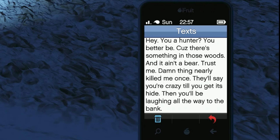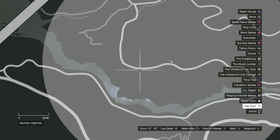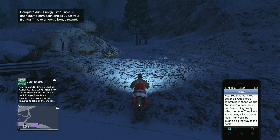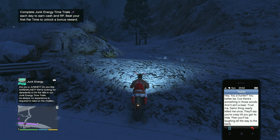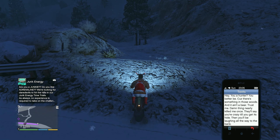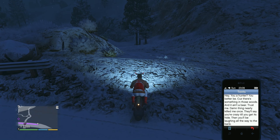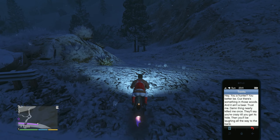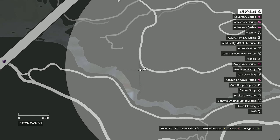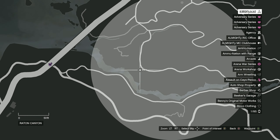The very first step to starting up this Yeti Hunt is finding the location to trigger the message. Basically, you want to fly or drive up to around the Lost MC hideout, up north next to the military base. Fly up toward Palino Bay and you should end up getting the message from Tanner, which reads: 'Hey, you a hunter? You better be, because there's something in the woods and it ain't a bear — trust me, damn thing nearly killed me.'